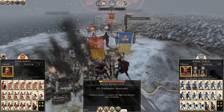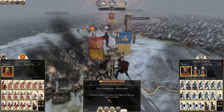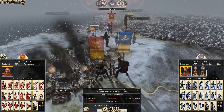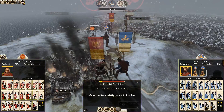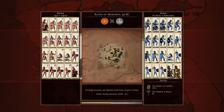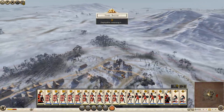Where'd he get all those units all of a sudden? You're in trouble, man. We're fighting this one - there's no doubt in my mind. We have to fight. We have no choice. It's gonna be interesting. He's got a couple of chariots, some wimpy troops. We have like a little fort here - it's not even really a fort. We've got deployables too.